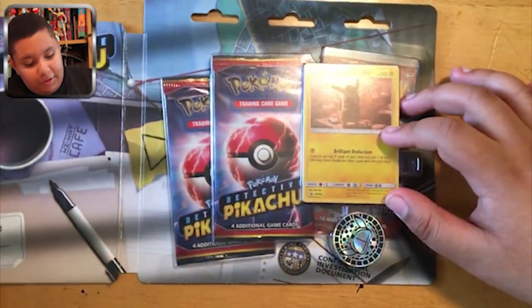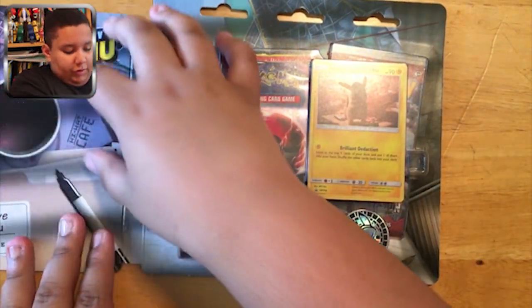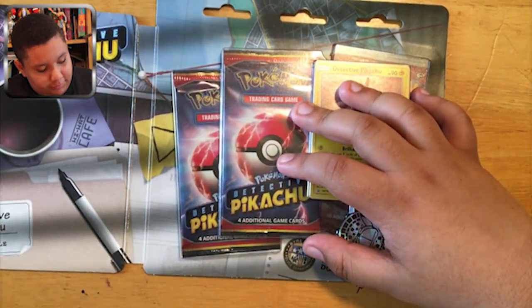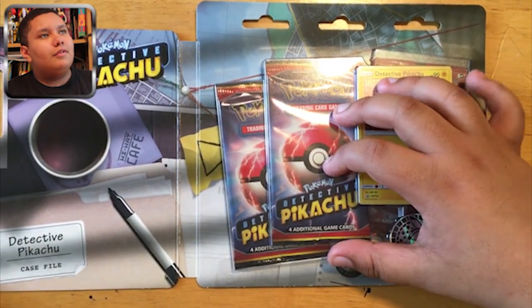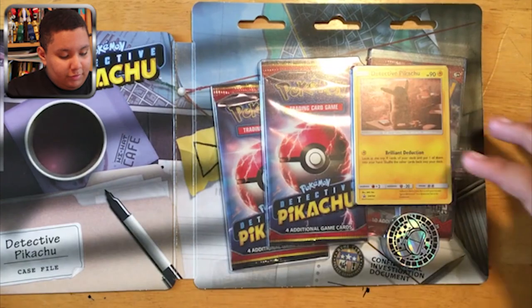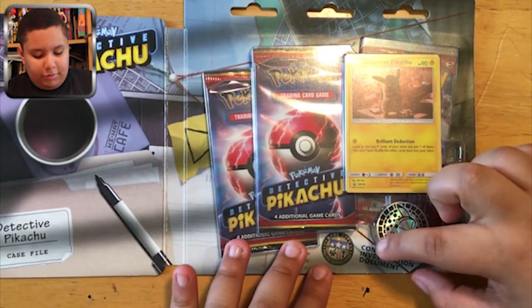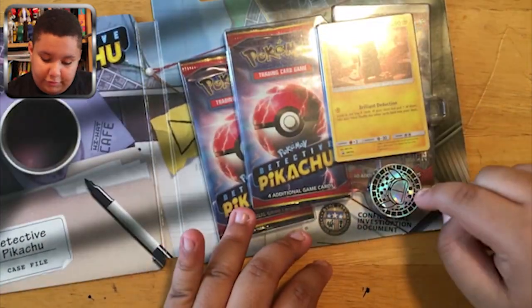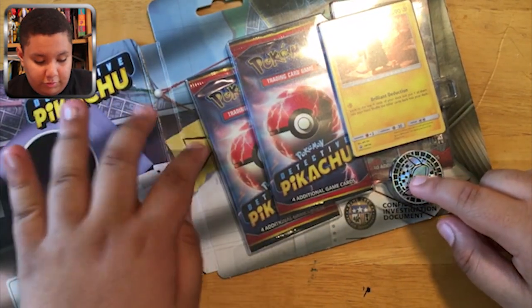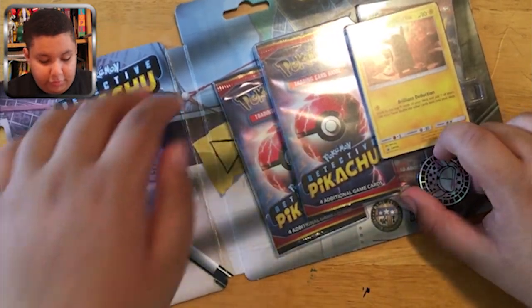This is what it looks like inside. So here you see like a cup of coffee — it's like a desk. There's like the file and a pen, and this is like the little thing where you can see the image through a little window, and then a document.